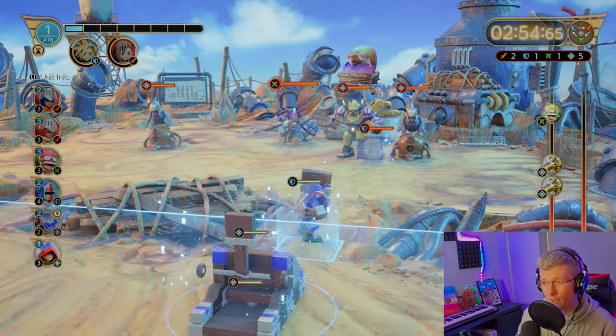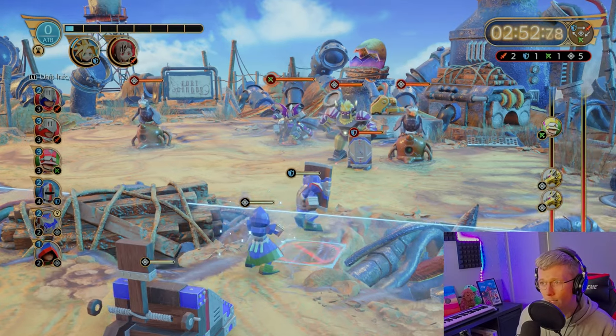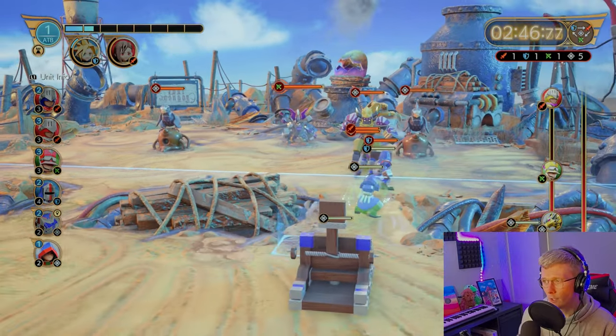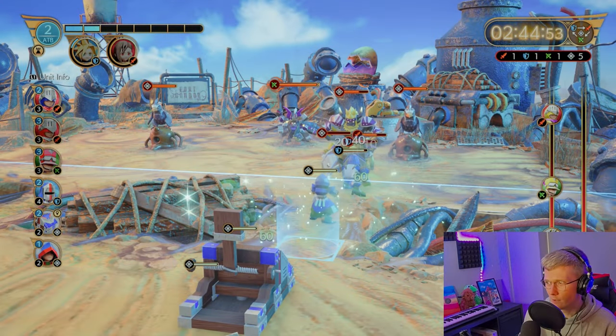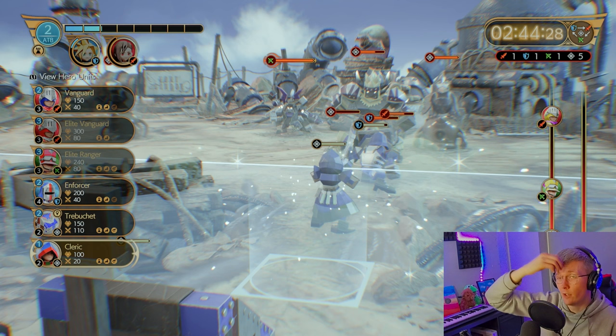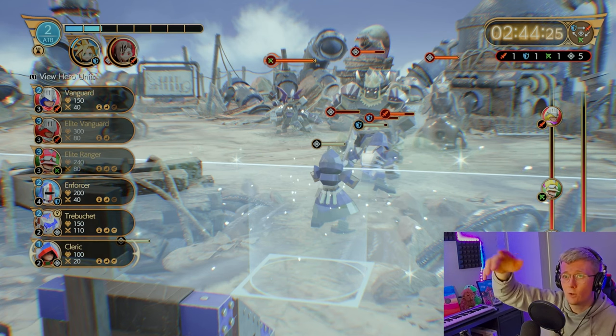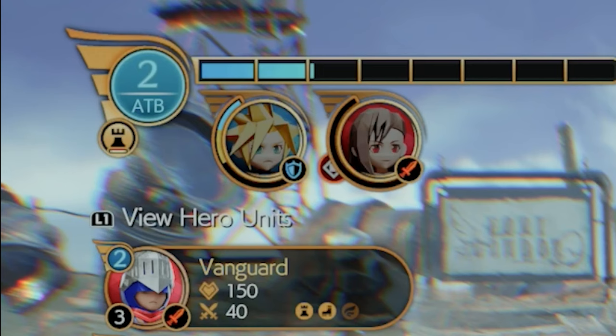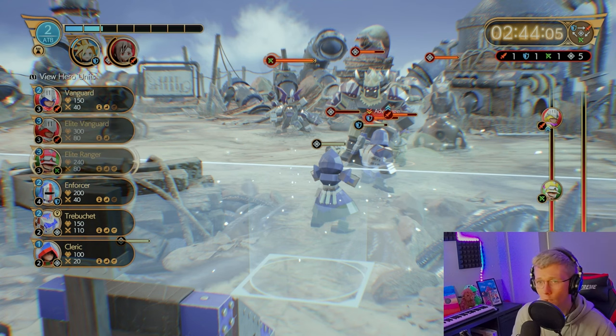I'll place a trebuchet there and also a cleric, hopefully that holds out. Now we've got two dogs coming on the left side. The right lane is on the right and the left lane is on the left — that's how you can easily keep track. On the top left you've got your ATB gauge, and underneath you've got your heroes and their charge. You need to fill up that charge by summoning — if you click enforcer you can see it flashing yellow, showing how much charge it gives. When that gauge is full we can summon Cloud, and same with vanguards to charge up Tifa.